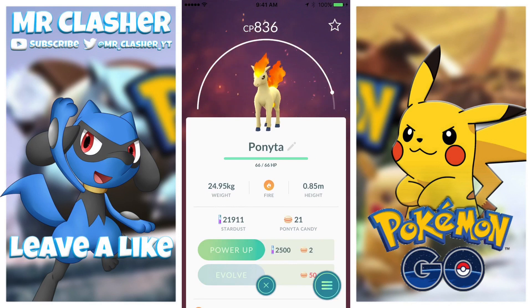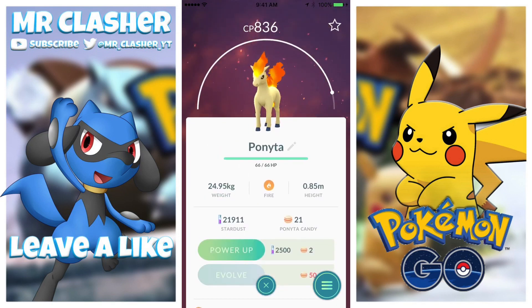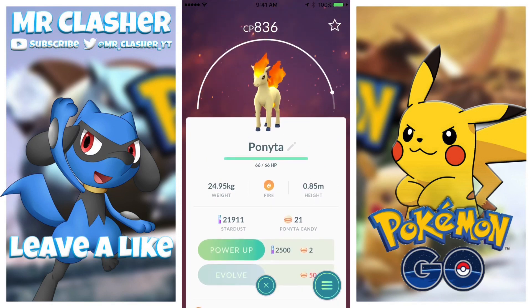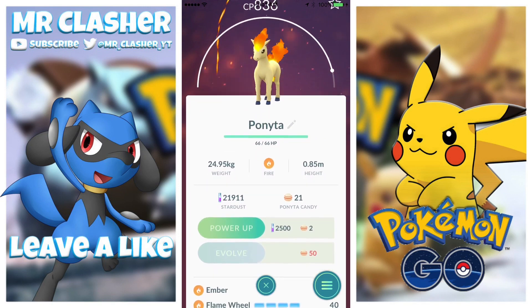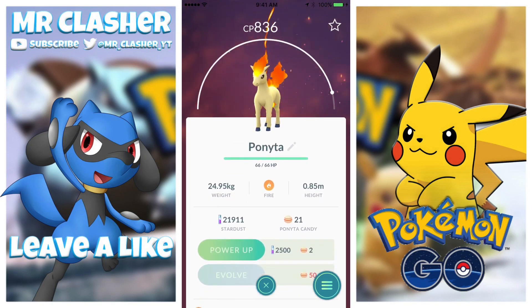We also got the Ponyta — I don't know how you pronounce this Pokémon — but I've seen this Pokémon on other players and I don't know if I got it from an egg or actually caught it. I think I got it from an egg because I don't remember catching it. You guys can tell me in the comments if the 836 CP is really good to evolve. I'm guessing it'll be at least 1200 or 1300 CP when evolved.